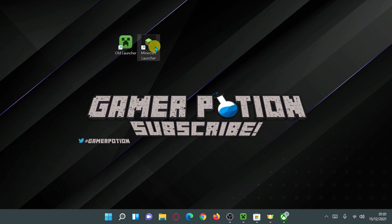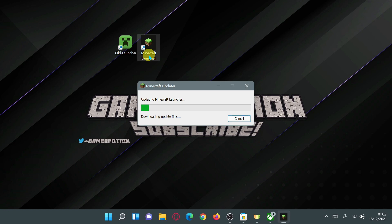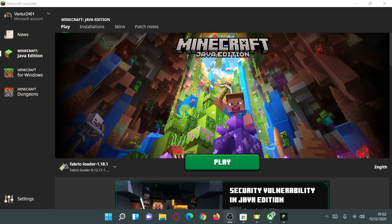As you can see, I now have a shortcut on my desktop for the new Minecraft launcher. Double-clicking it should start updating — it says 'Updating Minecraft Launcher, downloading update files' — and it should then launch the new launcher. I'll also show you how to verify that it is indeed the new launcher and not the old one.